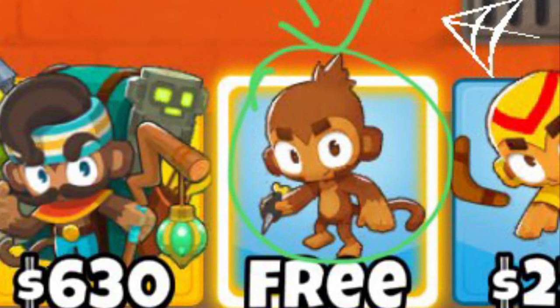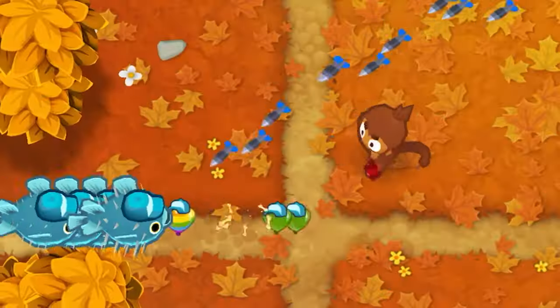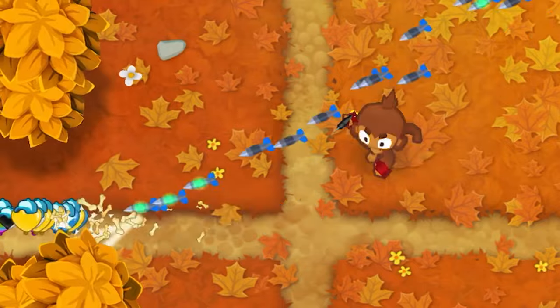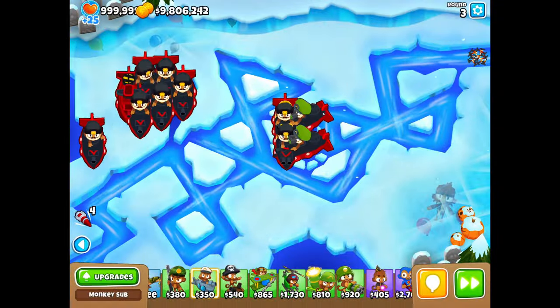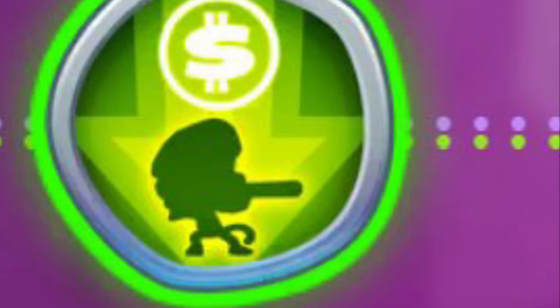Like the Dart Monkey, it's also extremely versatile. You need something decamo'd? Done. You need something killed? Done. You need something blown up? Done. There's even a Monkey Knowledge Point that lets you get one much cheaper.